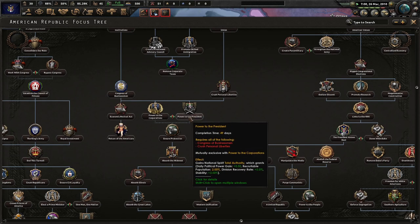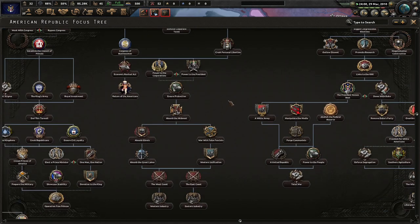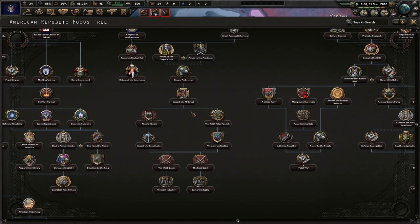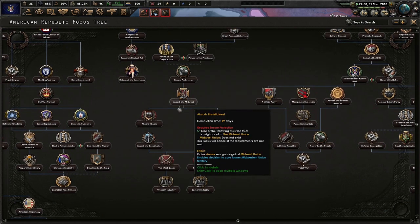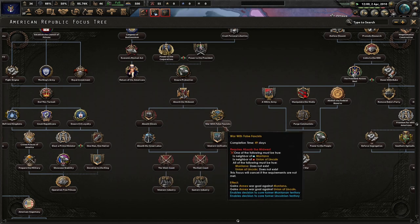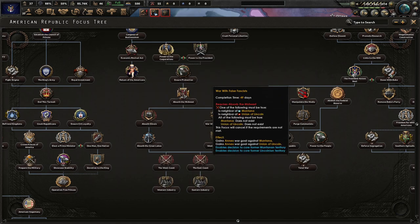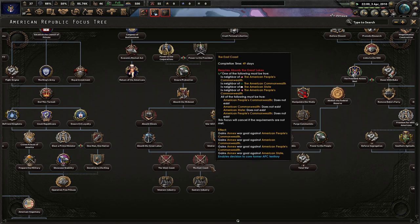I like total authority — I like that political power and recruitable population. Power to the corporations. I like the construction speed. Absorb the Midwest. Absorb Illinois. War with the false fascist. Rising Eagle. If you'd like to read about the Rising Eagle, go right ahead as once it pops back up. Rising Eagle two out of two — an interesting read but not exactly realistic.